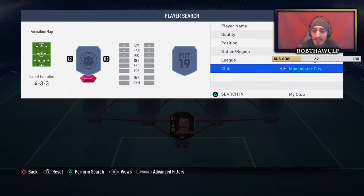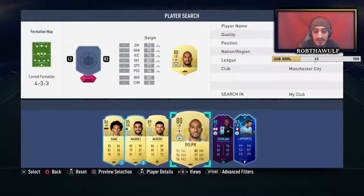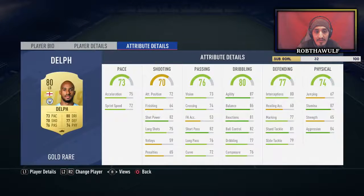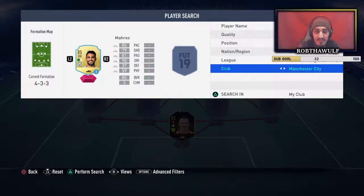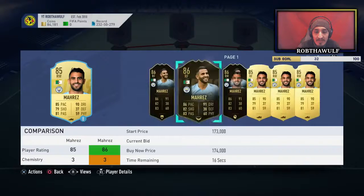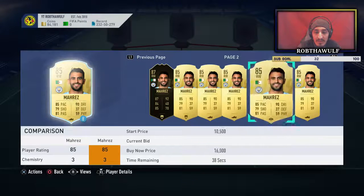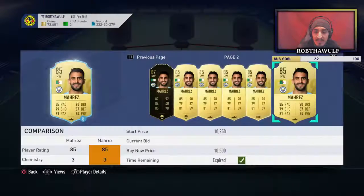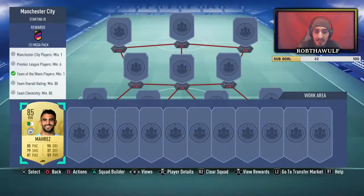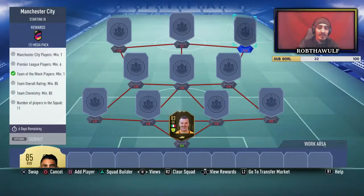The problem is Manchester City players - I don't think I have any I'm willing to let go. Fabian is way too low rated. I might have to go buy a Mares or something. He's 11,000 coins - let me get a Mares, I got him for 10,500. I probably overpaid but who cares. There's our first player on there.